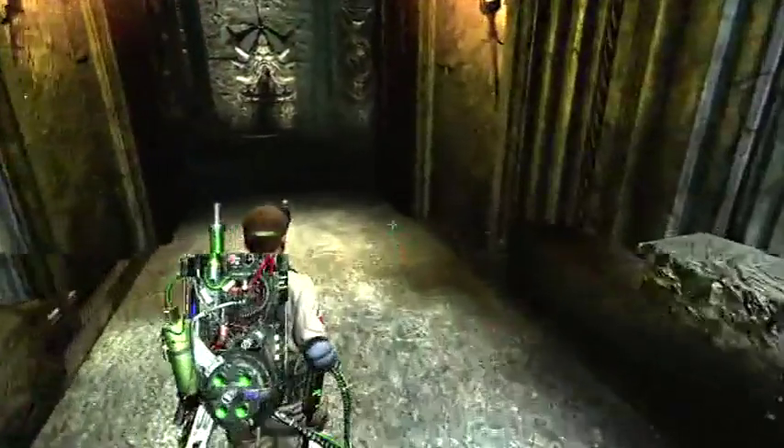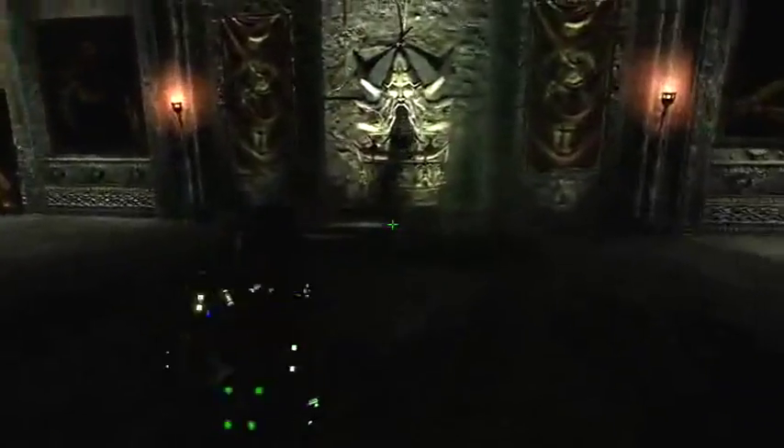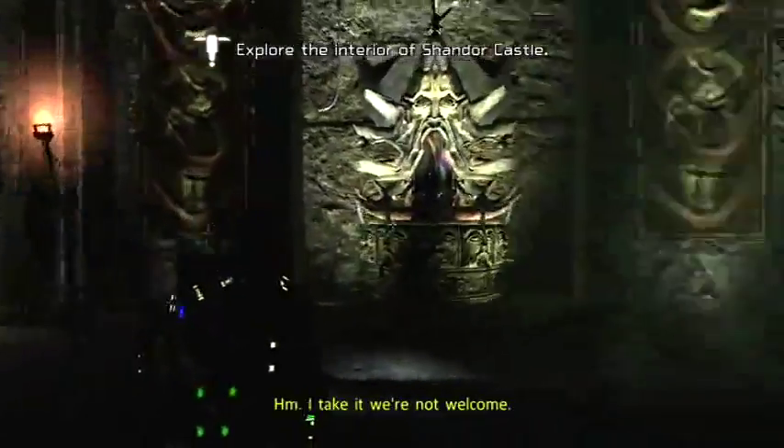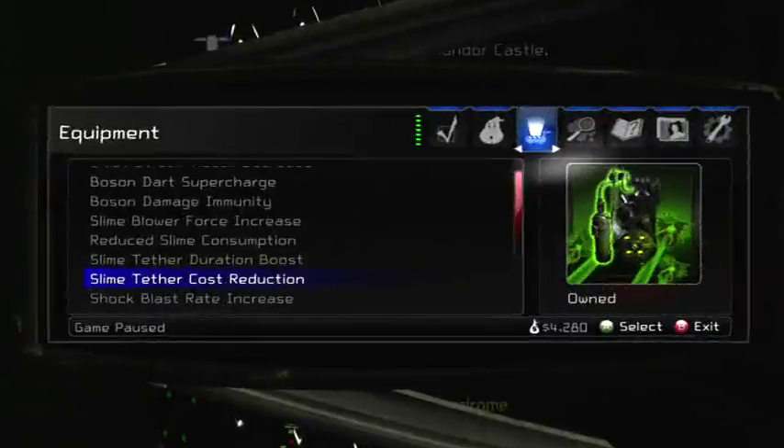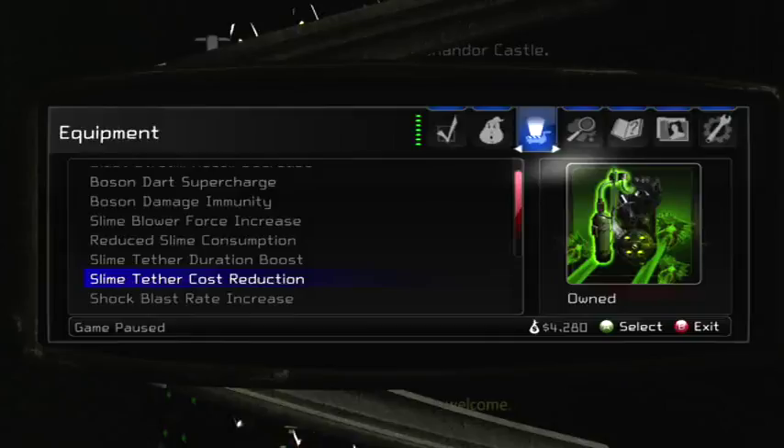Alright, we're gonna walk in here. Alright guys, so I think that's all we're gonna leave off for today. We beat the spider queen — spider witch — and we got here to Shandor Island and explored a little bit. So next time on Ghostbusters the video game, we're gonna be continuing to explore Shandor Island, hopefully finding the key to what's going on here. See you guys then.